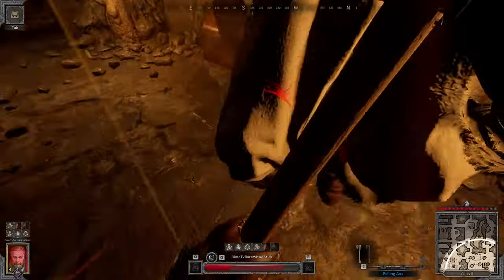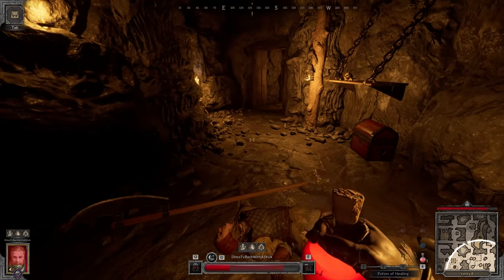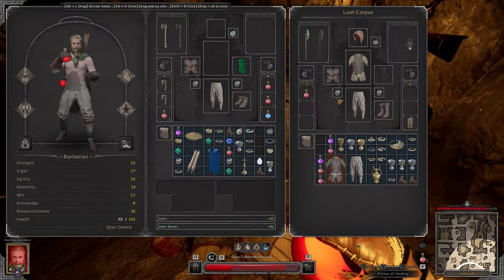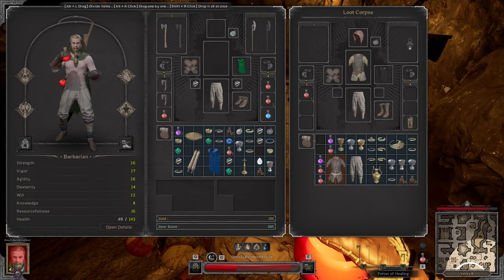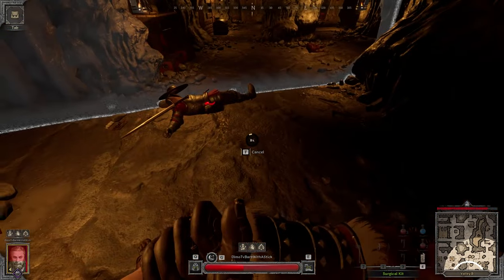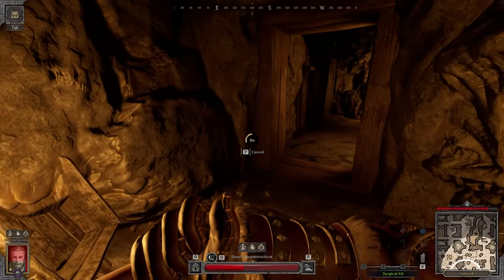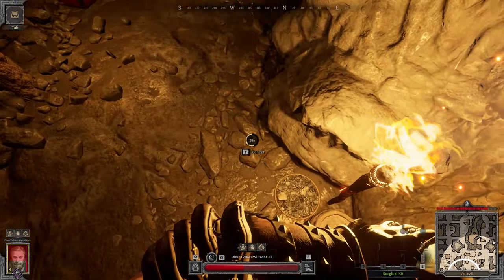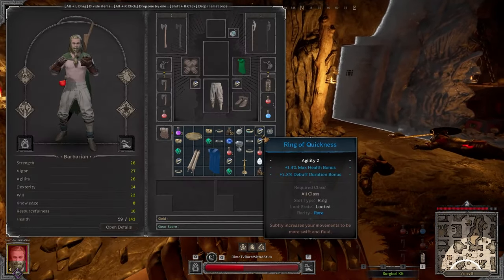Bomb bomb bomb - BITCH! Oh my god, holy cow! Phew - if he would have finished that swing or if I would have missed mine, that would have been GG. This guy has a lot of stats, maybe a little too much. I checked him in the lobby - he has like 25 or 30 PDR and 177 or 180 health. He was a tanky boy, so four hits was a lot even considering I was using the Felon Axe.